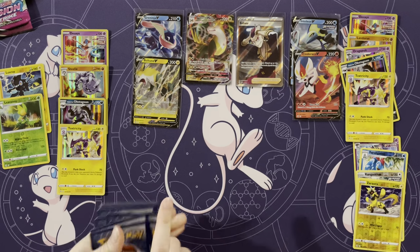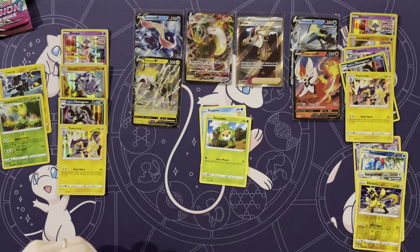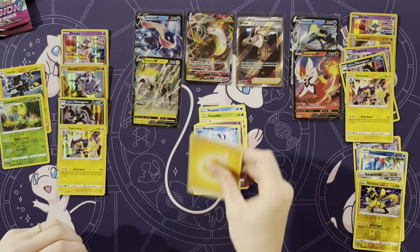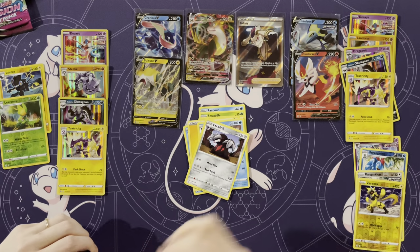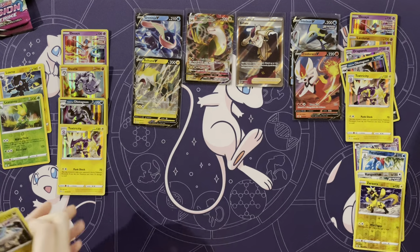That would be — check out our ten holo box. Panpour, Sewaddle, Skarmory, Jynx, Mantine, Energy, Croconaw, Excadrill, Double Colorless, a Cloyster holo, and a Latios.